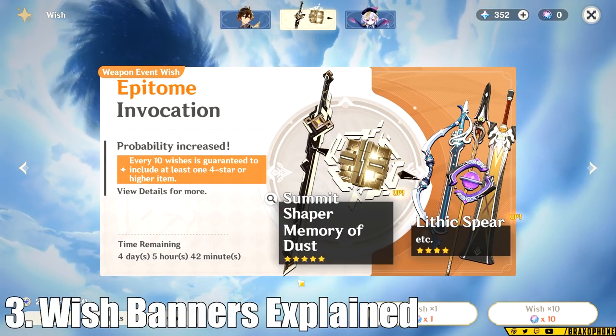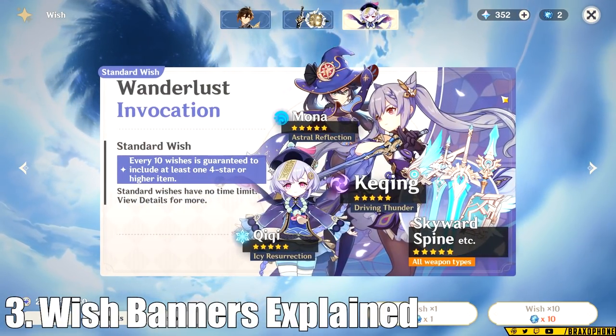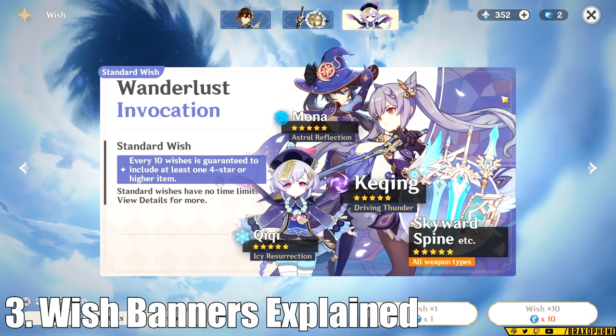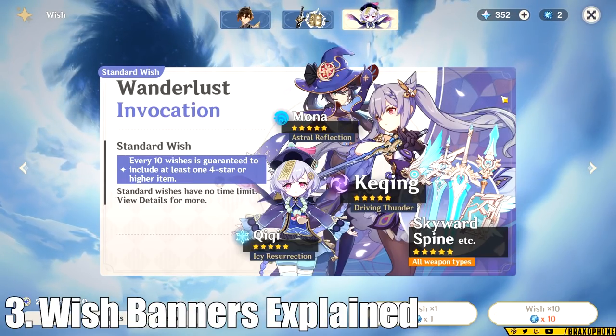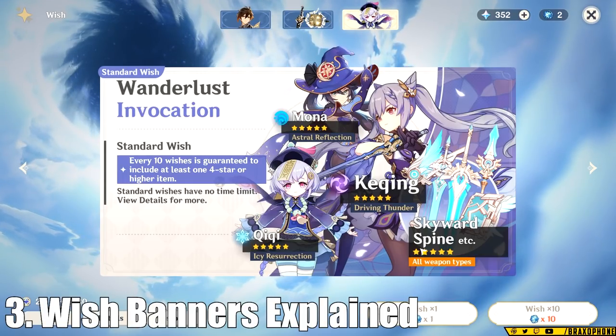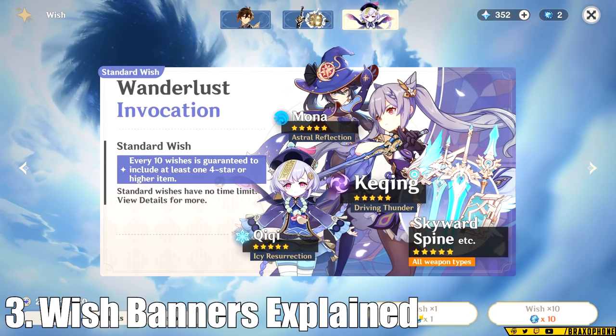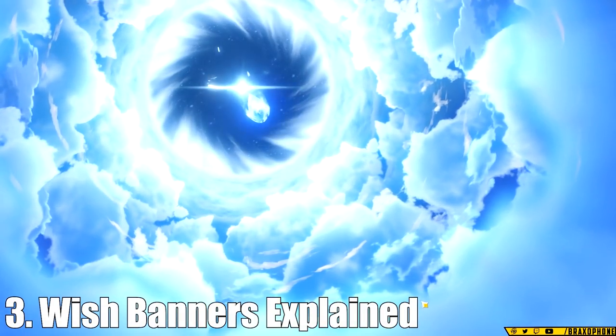Finally, I wouldn't spend any primogems on the standard banner. All of the free wishes you get that aren't from events are always going to be the standard fates, which means eventually you're going to hit pity on that without even trying. The one benefit to the standard banner is that you have a chance of getting a character or a weapon, whereas you can't pull any 5-star weapons on the rate-up character banner, and you can't pull any 5-star characters on the rate-up weapon banner.